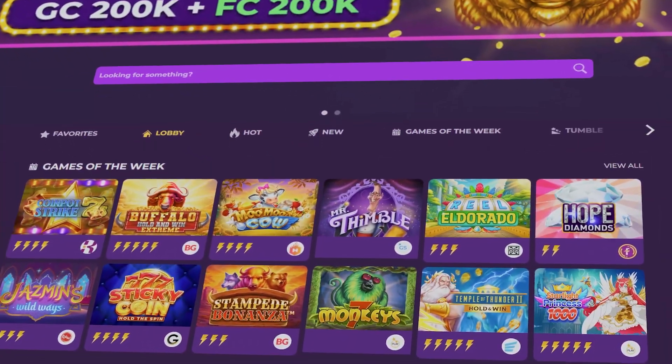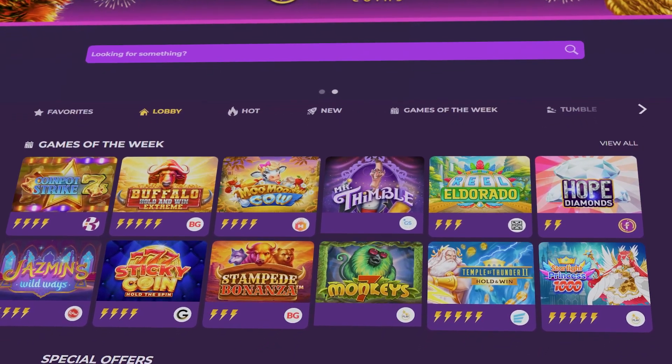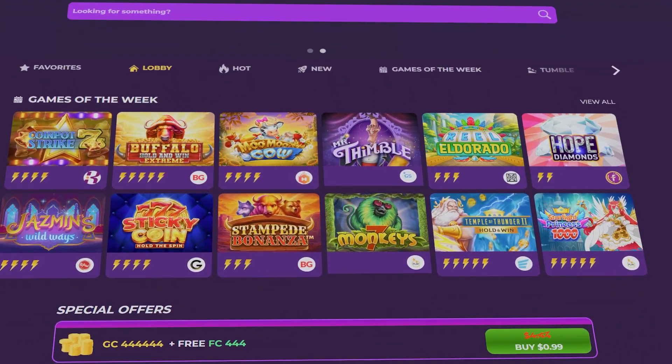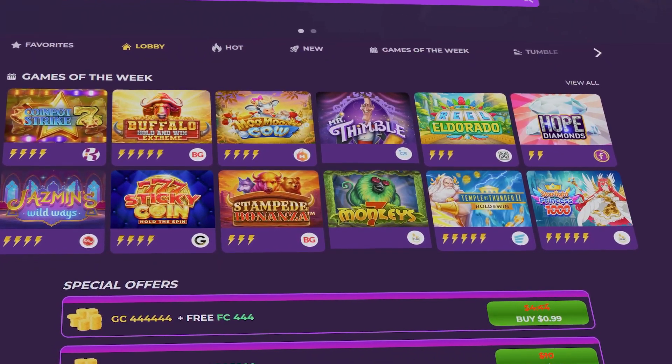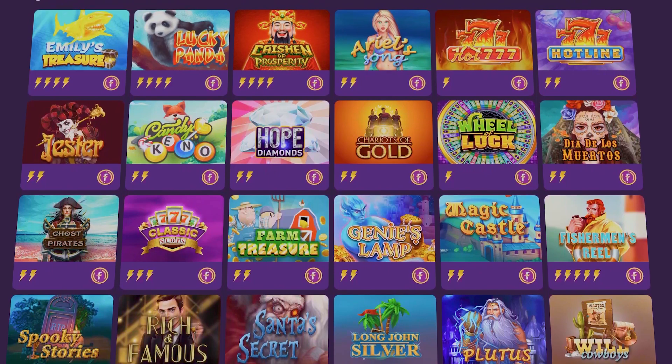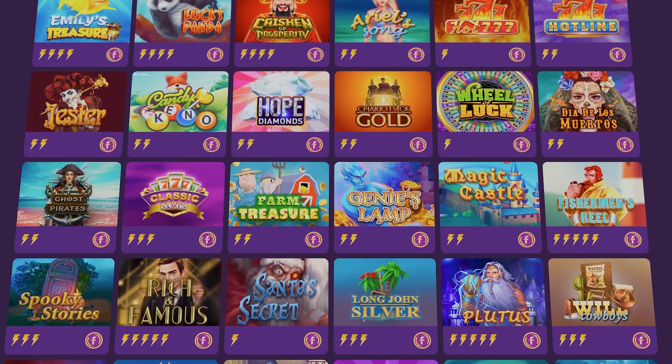Fortune Coins, or FC for short, is truly a one-of-a-kind sweepstakes casino because it has the largest variety of games to choose from and the catalog is constantly changing to make every experience unique to you. You have all the classic jackpot and slot games, but it also has Keno and the very first online multiplayer fish game. All you have to do to get started is join their website and you'll be ready to play totally for free.